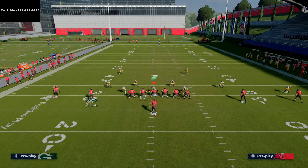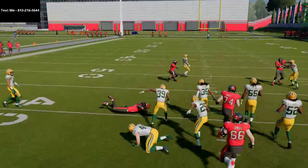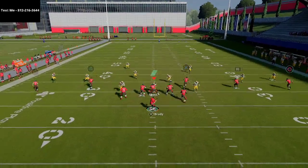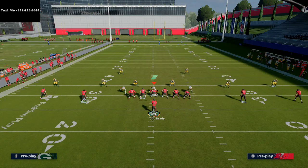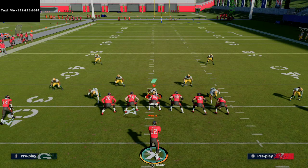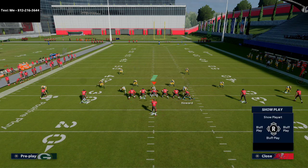Now let's talk about this play against zone coverage. The right side is borderline unstoppable against zone. Your first read is quick to Mike Evans — if you can hit that route quickly, take it every day of the week. Against cover two, they'll guard him at the break, so you move to the out route to Watson. Against cover three and cover four, you should be able to hit your primary in route to Mike Evans.